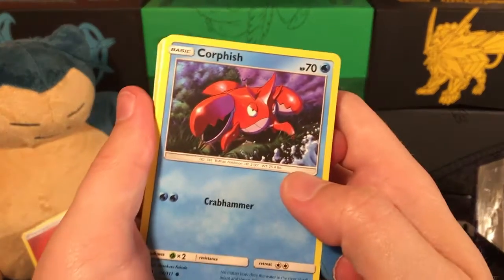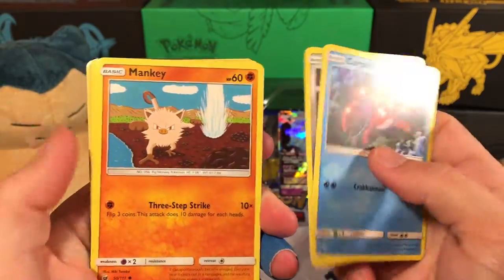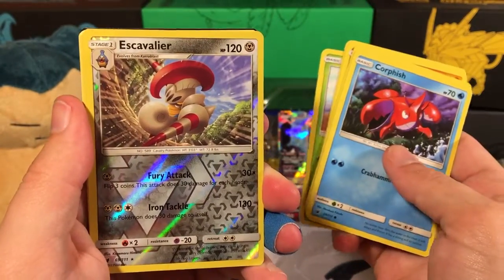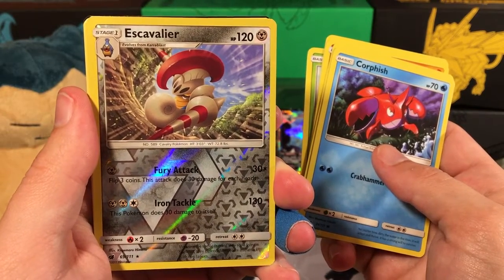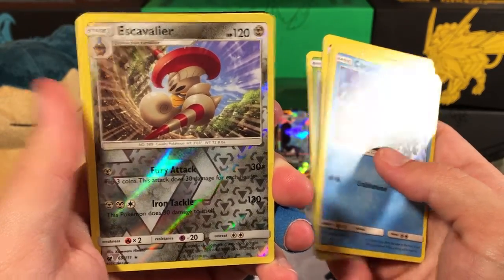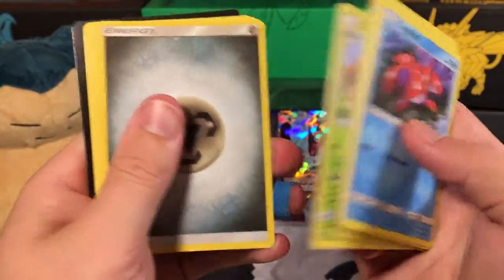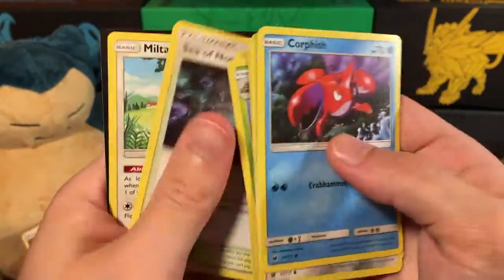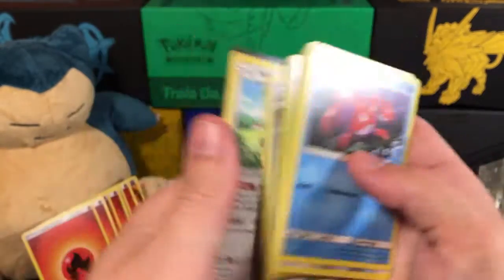We have a Corvus, an Aerodactyl, a Mankey, a Swinub, a Cacnea, Escavalier. A Rare — a Cacturne. Oh, it's just Metal Energy. A Counter Energy, Sea of Nothingness, and a Miltank set under a tree — K-I-S-S-I-N-G, as they say.